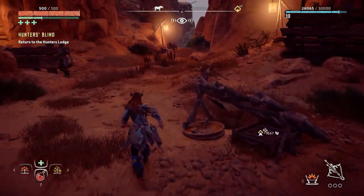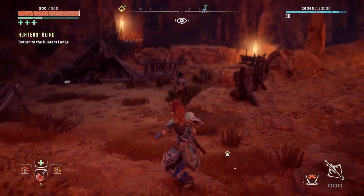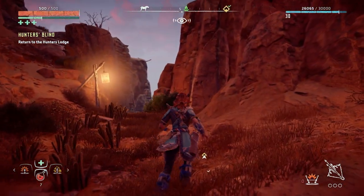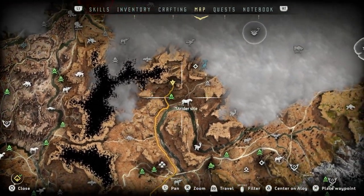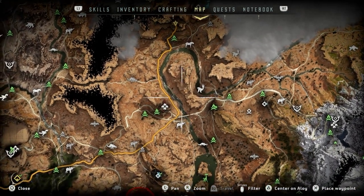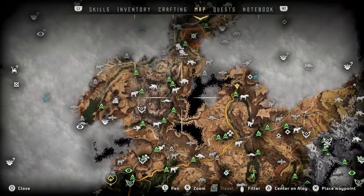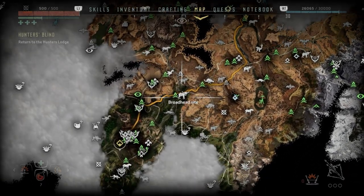That was good - it was just a test, and Aloy had to prove she was a badass, which she is. Return to the Hunter's Lodge. What is Talana going to do? She's chilling here. Are there any collectibles I can get before I go? No, nothing nearby - I'll see you back at Meridian.